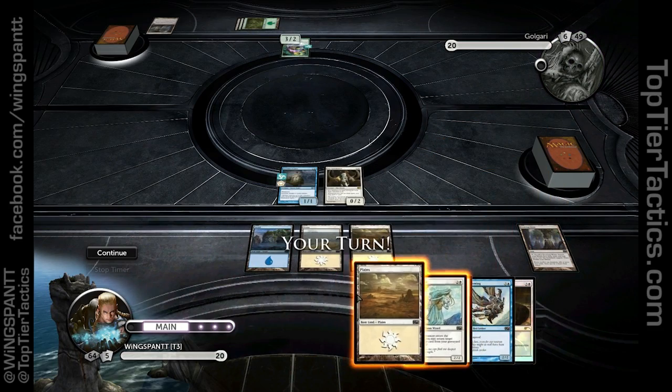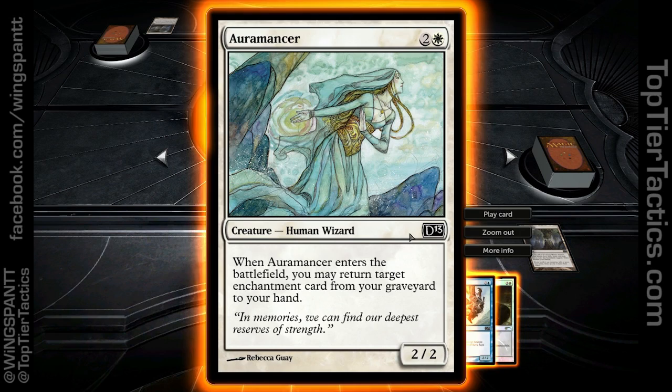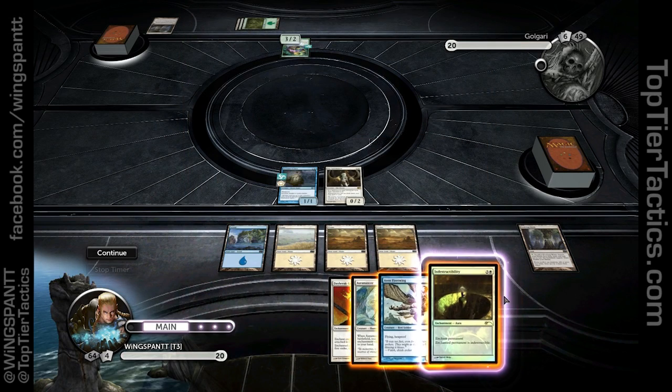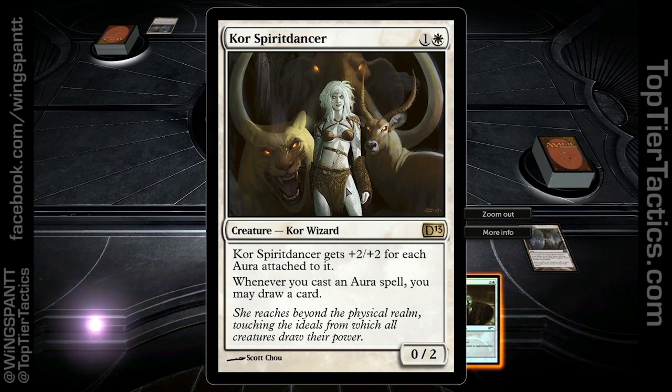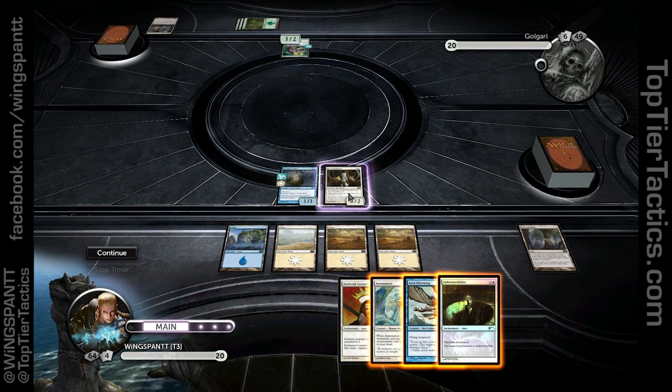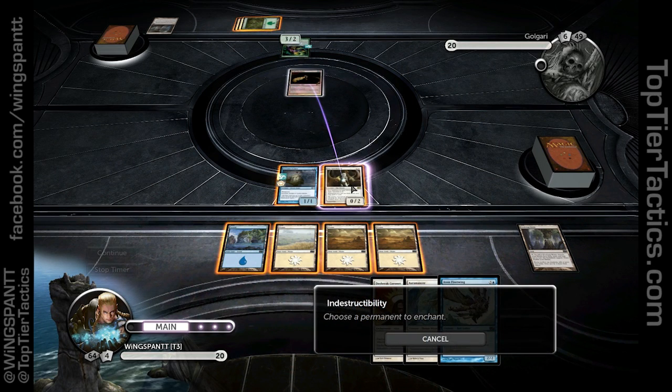So the first thing I need to do — whoa, I remember this card. It's a 3-4 with 2-2. When it enters the battlefield you can return a card from the graveyard to your hand. That is absolutely great. First thing I need to do is make my person indestructible, so I'm going to draw a card and it's going to be a 2-4 indestructible creature. This is great.